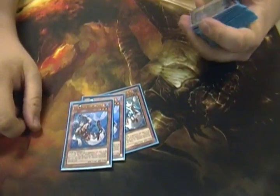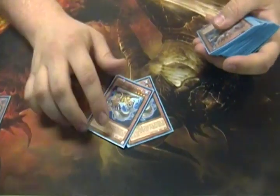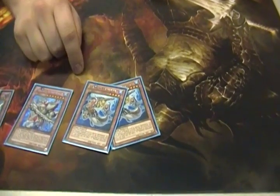It basically just says go get a Mermail from your deck. It's a floater so you don't really care if it gets destroyed. When this gets destroyed you get one of these two guys — either this or this. This is your boss monster from Mermails. This guy basically wins you duels because it's too good.